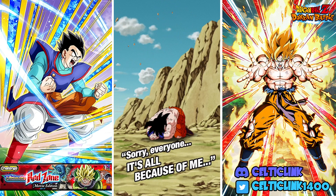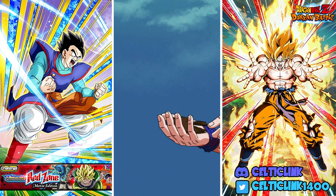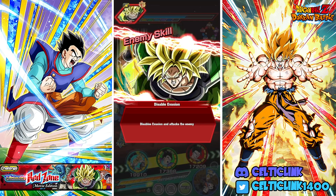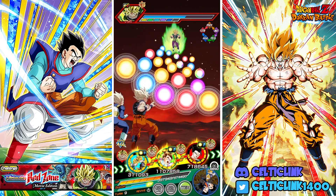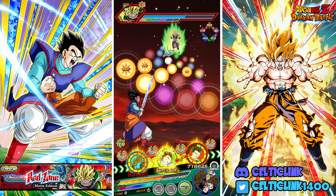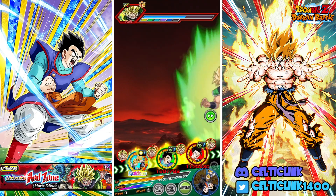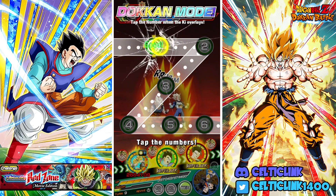Sorry everyone, it's all because of me. Never going to get tired of this OST, it's really really good. Unfortunately that means we lost basically a whole turn. I'm going to risk it and put the AGLs in front because I need them to get hit so they can get the Dokkan attack — this should help us clear out this phase. That's kind of a lot of damage, but we'll heal it all up with the Dokkan attack and they shouldn't take anything after that.